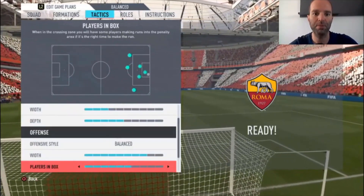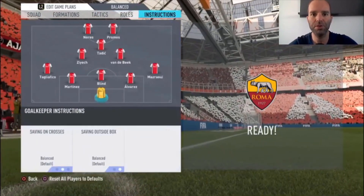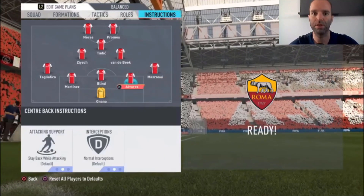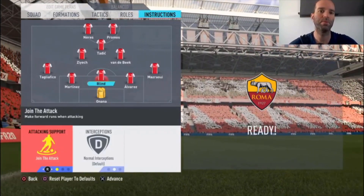Offensive style is Balanced, with a width of eight bars, players in the box six bars, corners and free kicks three bars. For instructions: Mazrui — I only changed his run type to Overlap, so Balanced Attack, meaning he makes runs forward when able to, not all the time. All center backs are default, except Alvarez and Martinez who are also default. For Blint, I choose Join the Attack.